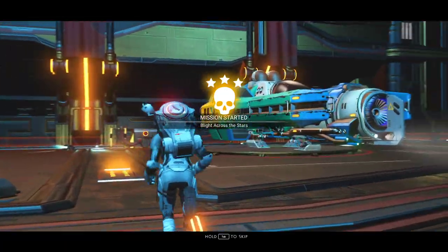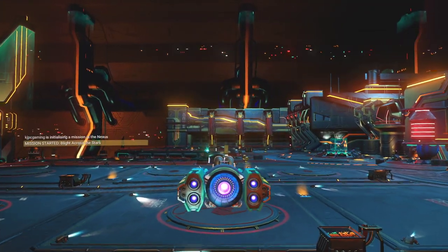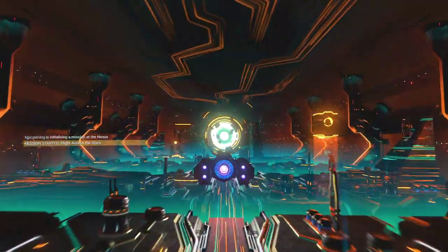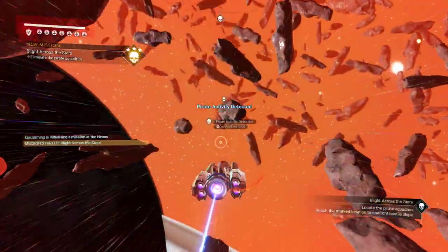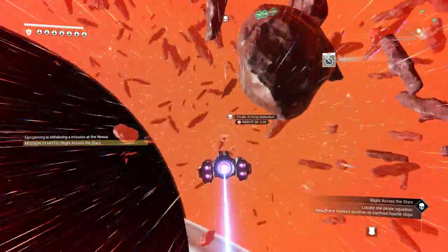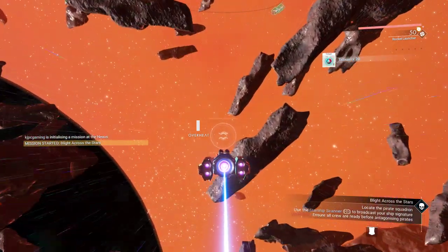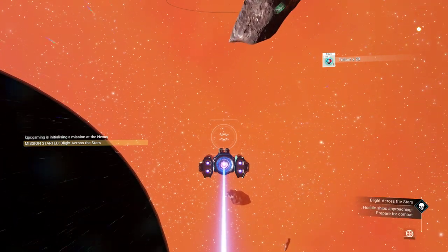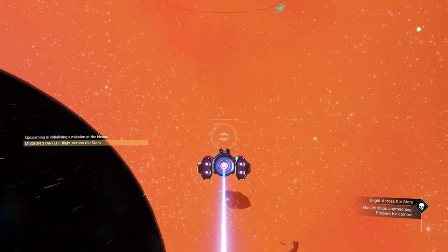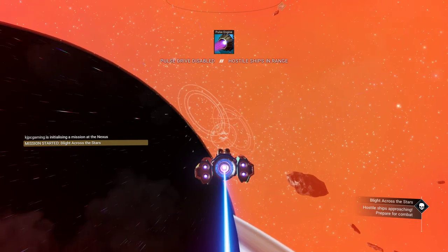Blight across the stars — three-star pirate mission. Should be staying right here. We need to find them — they're over there, only five seconds away. They're usually quite — I just used my rockets. Here we go, let's do it. Hostile ships approaching — that's what the thing said over there, suit lady. I got it.